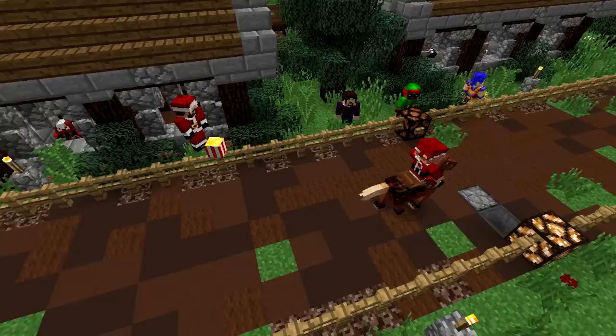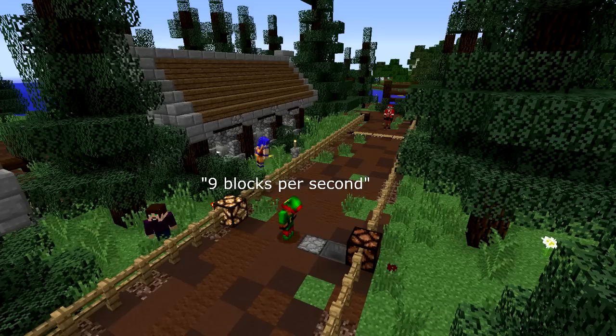To use this, all you need to do is jump on your horse, ride from one side to the other, then check the amount of items in the hopper, and then using some math you can calculate the speed of your horse in blocks per second.